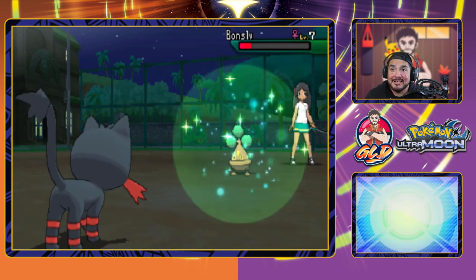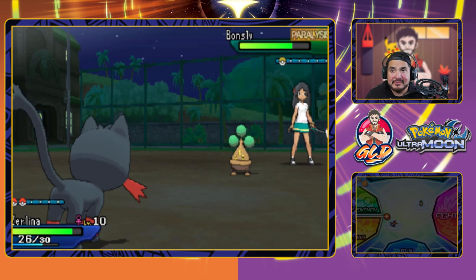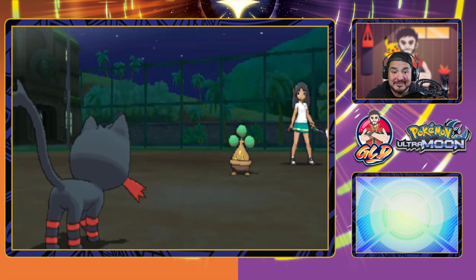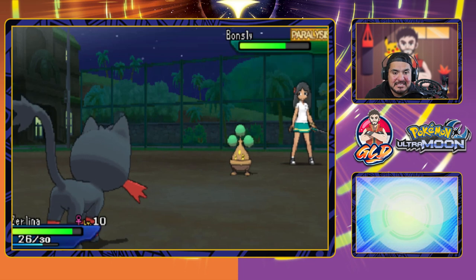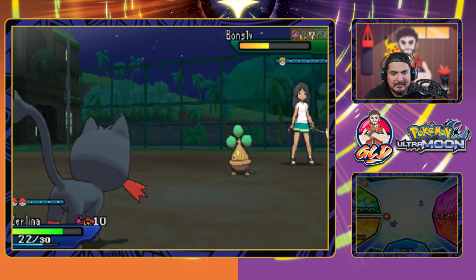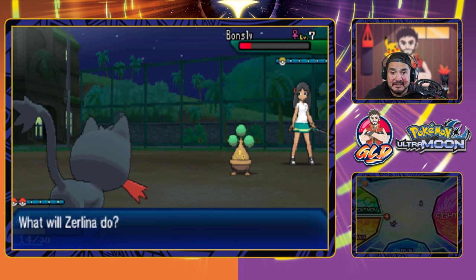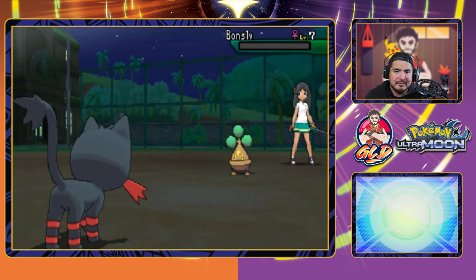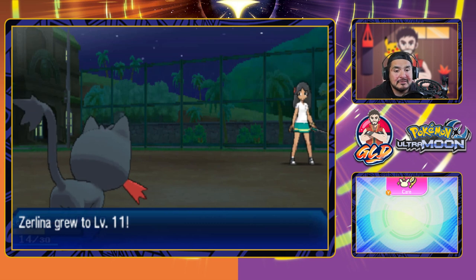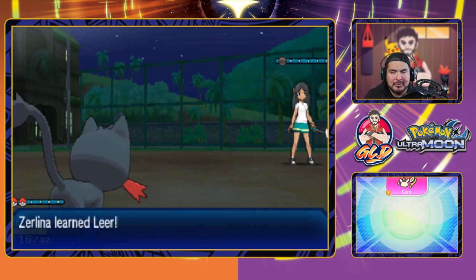We're chopping this Pokemon down with paralysis. Finish him! They used a Potion — that recovers the Pokemon. We've gotta go with Scratch since we only have Fire and Electric moves against a Rock type, which is bad. Let's go with a STAB attack and we are chopping this Pokemon down. Here comes another Ember attack and a Flail — that's chopping us down, so we better be careful. Ember for the win, say goodbye to Bonsly! Zerlina grows to level 11 and is trying to learn Leer, so let's replace Growl since Leer will benefit us more once she evolves.